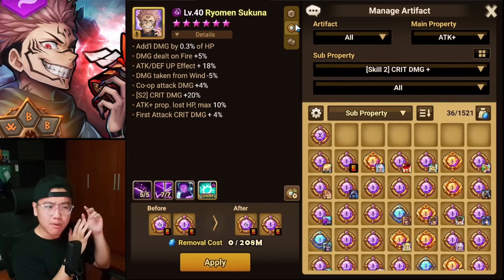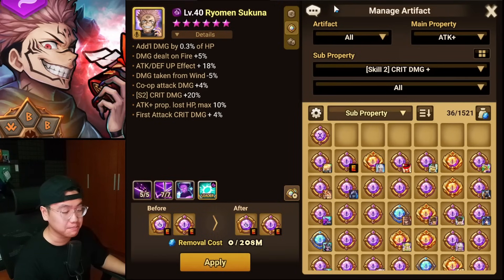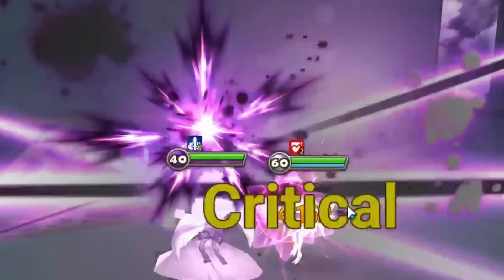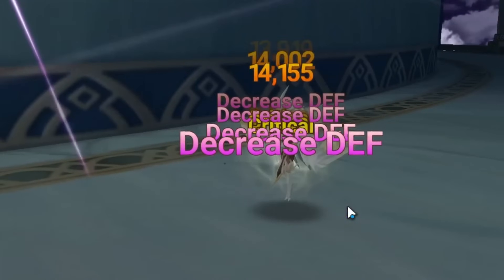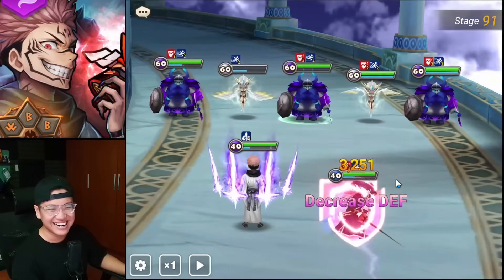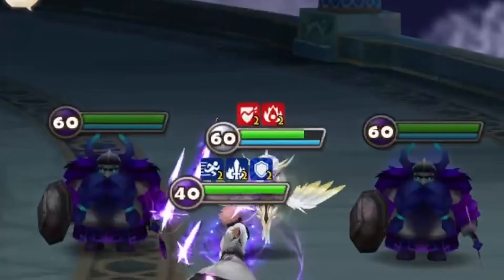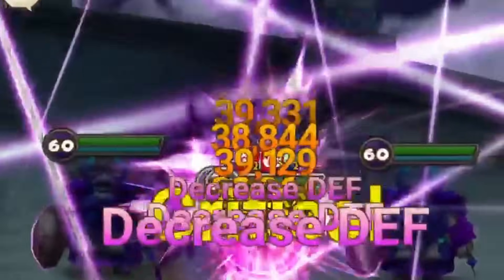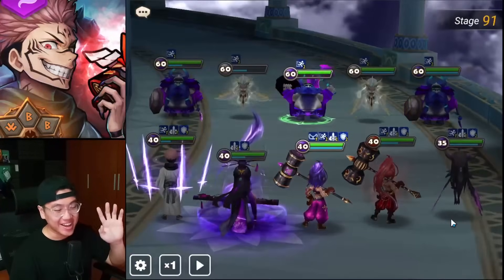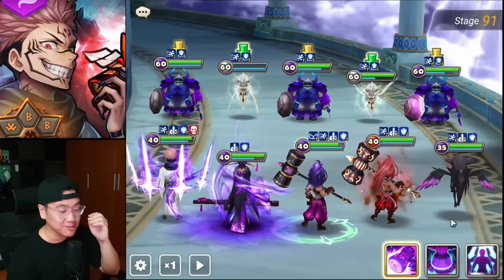What if I change to a more normal artifact — skill 2 crit damage and attack up effect — so that we don't have the crazy damage bonus when the enemy gets low HP? With that normal artifact it looks the same, staying around 39k. But with the crit damage scaling as enemy HP goes down, we went up to 43k, which is really, really good.